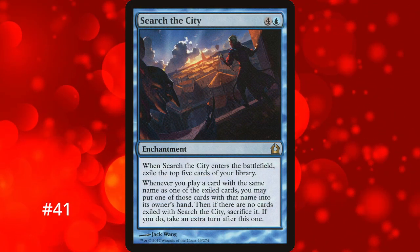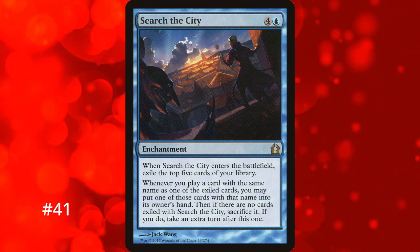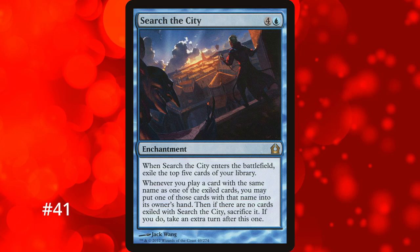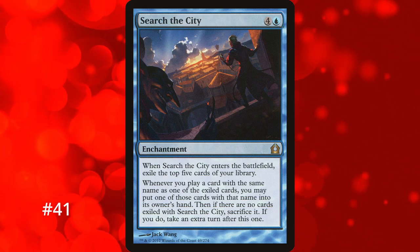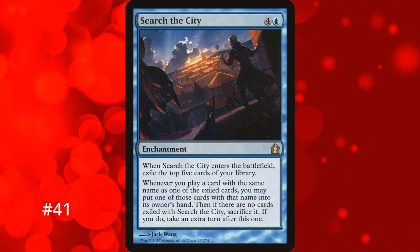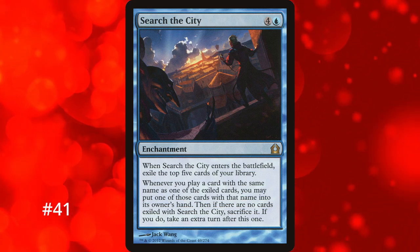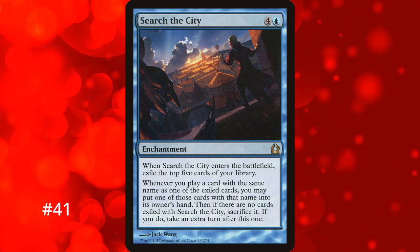We have our first enchantment at number 41: Search for the City. This card needs a ton to go right to gain its effect. When it enters the battlefield, 5 cards are exiled from the top of your deck. Then when you play a card that shares a name with one of those cards, you put it into your hand — but only 1 at a time even if multiple are exiled. Only after all cards exiled with it are gone do you sacrifice it to get an extra turn. If it gets removed before you collect those cards, you lose both the exiled cards and any chance of taking the extra turn.